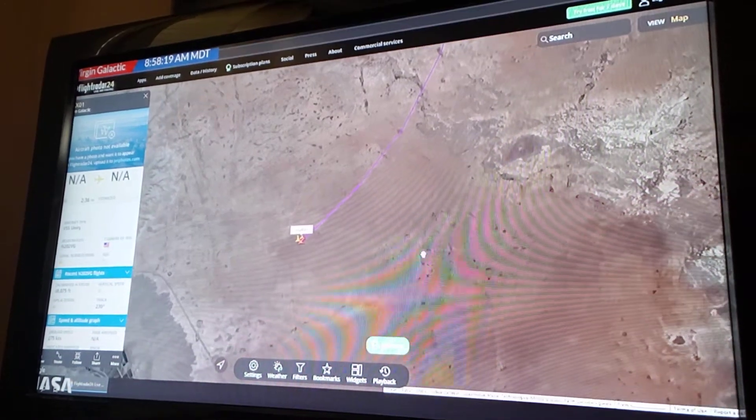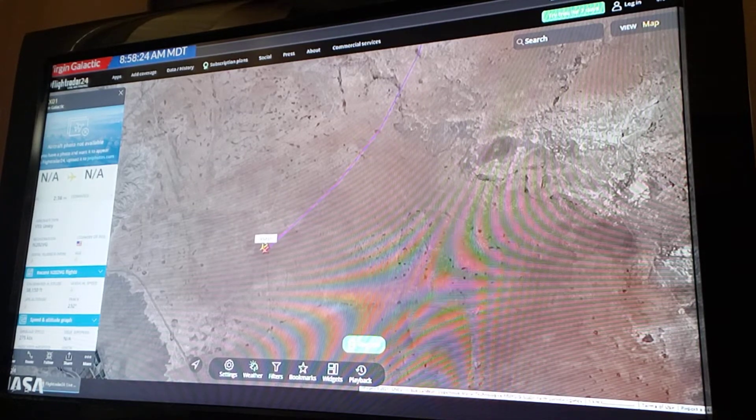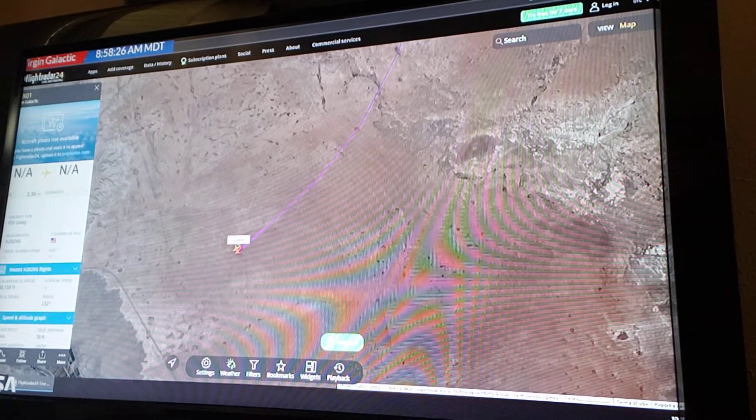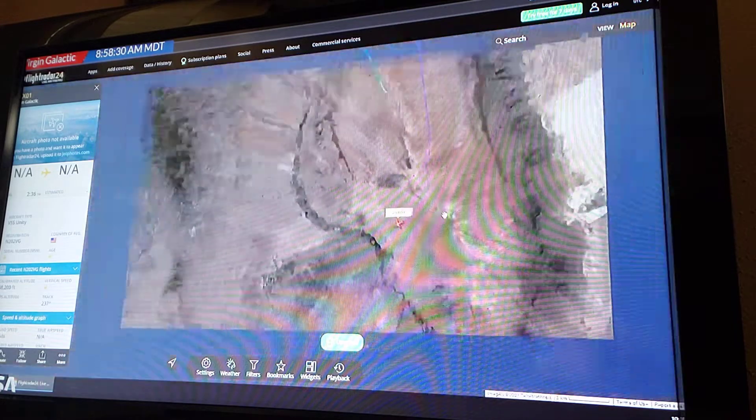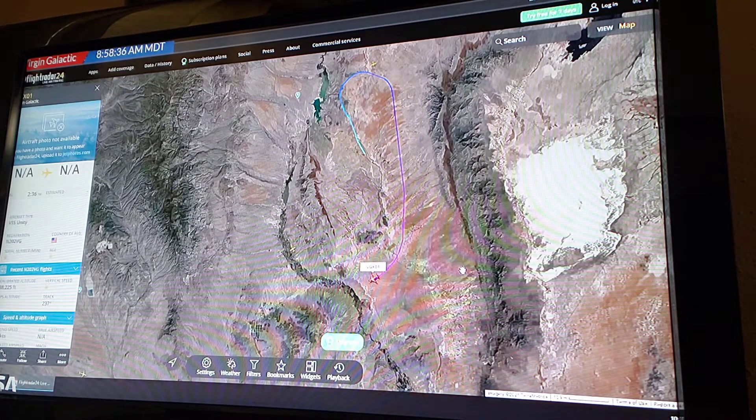As we watch the carrier aircraft and the spacecraft do this big loop, they're going to be turning back to the north and going way back up there north of the spaceport where Jack is setting up to get that live feed back. And then 100,000 of us get to play the game where we help Jack find the aircraft.